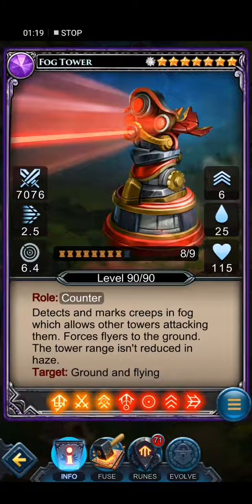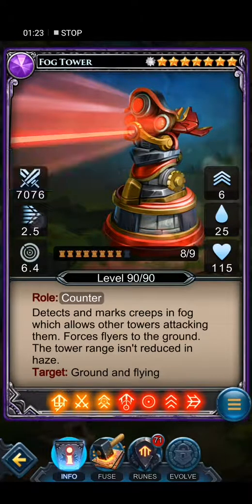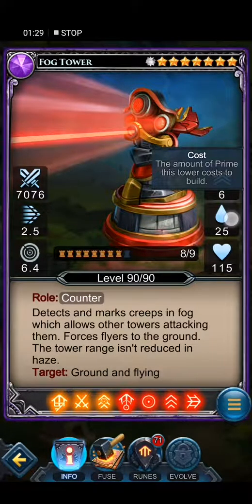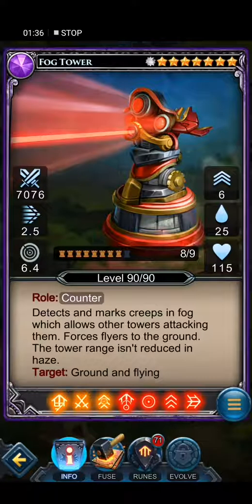This is a new version of the fog tower. It's epic — nearly no damage, nearly no speed, but really good range. Six upgrades, 25 cost, 150 health. Level 98 from 9 because it's new and I haven't used it that much. This is counter-detect — it can mark creeps in fog which allows towers to attack them.